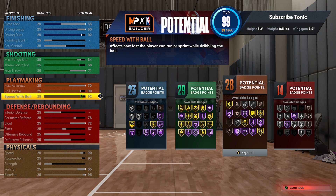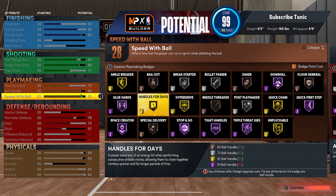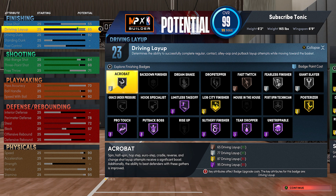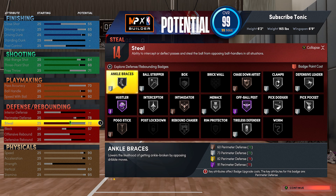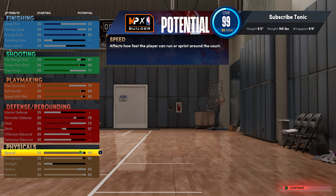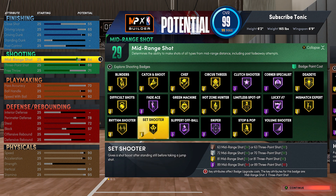I'm spreading out my defense — silver clamps, silver pick pocket, silver interceptor — and I'm putting some block on the build too. Chase down bronze and intimidator bronze will help. For playmaking, I still have quick first step hall of fame, 90 ball handle, and 70 pass accuracy. You could argue you need 85 pass accuracy for gold bullet passer, but I do fine with silver bullet passer even in rec. I also put driving layup up to 85 for the Steph Curry and Michael Jordan layup packages, and midrange up to 84 for gold difficult shots. Acceleration is way more important than speed — 90 speed is plenty.